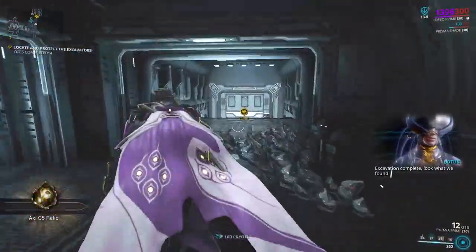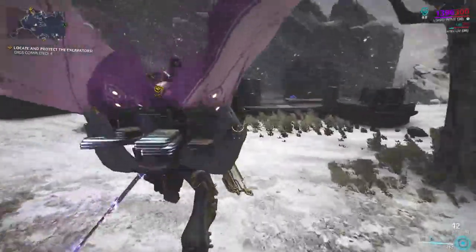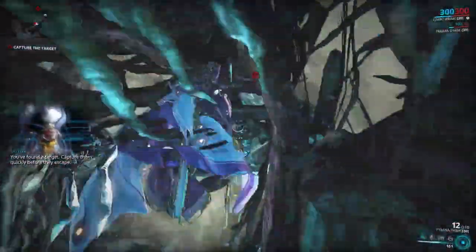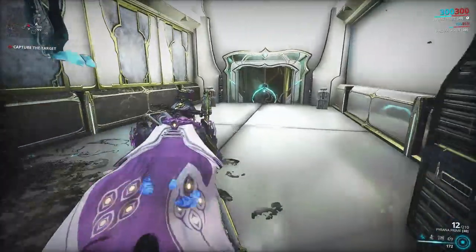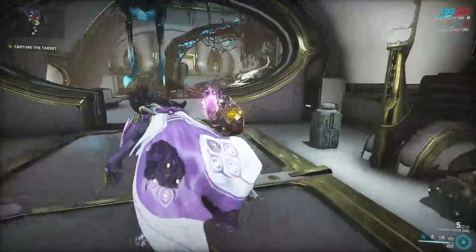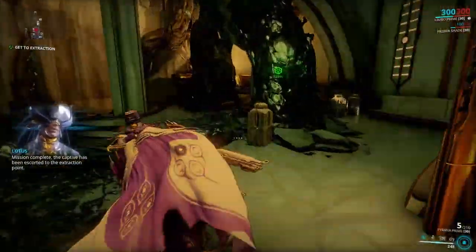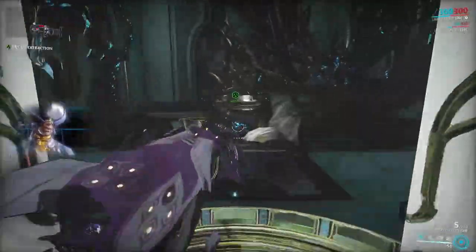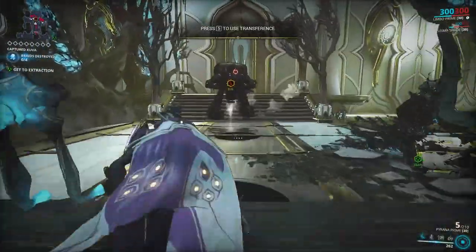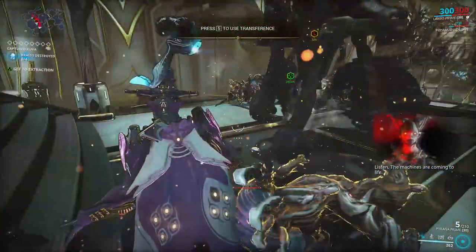Limbo is a good choice for missions where you don't necessarily need to kill enemies — and those missions will be easier once you've done The New War quest. His passive Rift Walk alone makes him great for capture missions, since you don't need to defeat multiple enemies. Go into the rift at mission start, exit to kill the capture target, re-enter, then extract. If you have a teammate using a different warframe, let them kill the target while you capture it from the safety of the rift plane. Limbo is also one of the best warframes for farming argon crystals in the void, since Cataclysm keeps you safe from all damage sources.